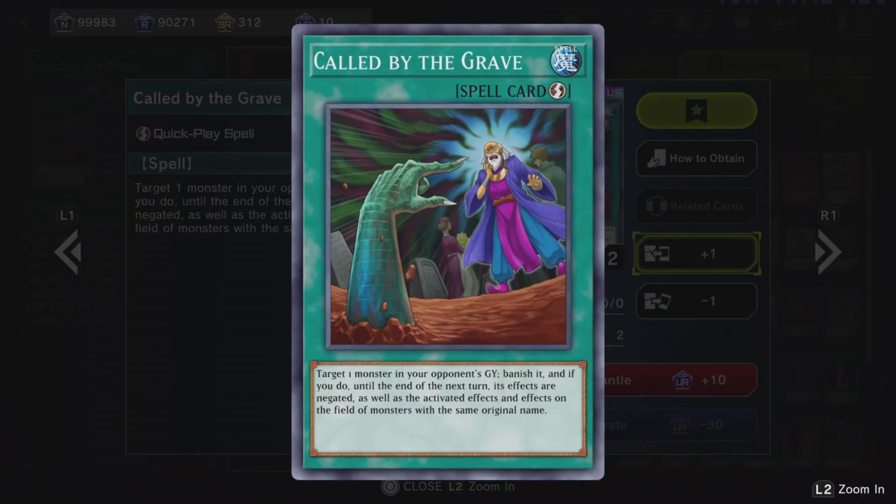Called by the Grave. Remember when I mentioned Ash Blossom and Maxx C and said 'if this doesn't get stopped'? Well, Called by the Grave stops all those cards. As long as — say for instance — I throw Maxx C from the graveyard, if you have Called by the Grave you can play it and cancel my effect. So I can't draw, or I can't stop your search, or I can't stop your effect. Called by the Grave stops a lot of cards, and if an opponent runs multiple copies of a card and that card is in the graveyard, you can target it and that card loses its effect. It's a very versatile and very strong card, highly recommended.